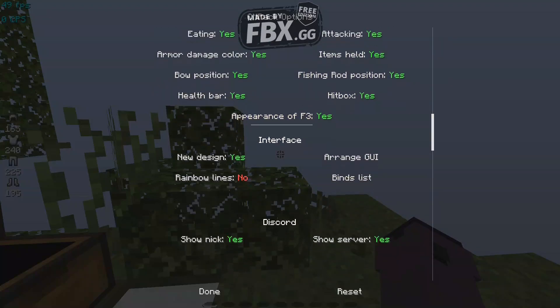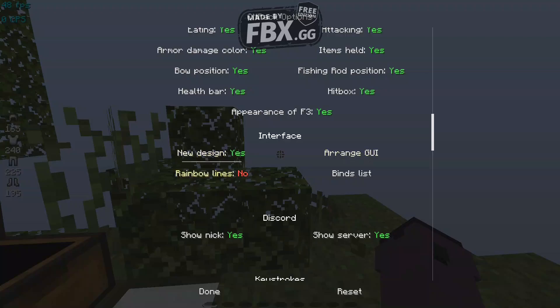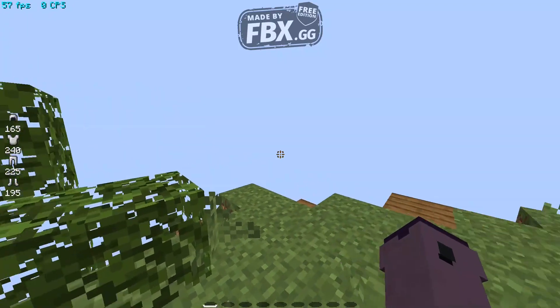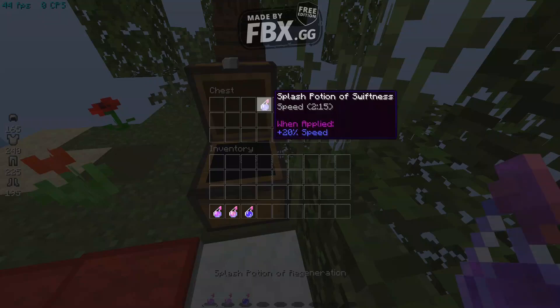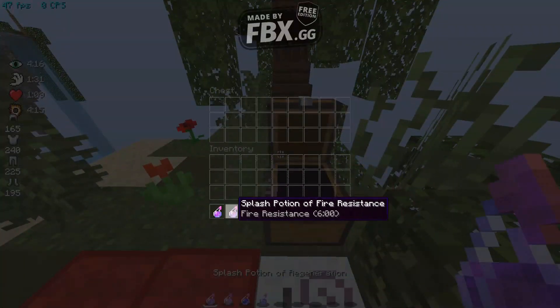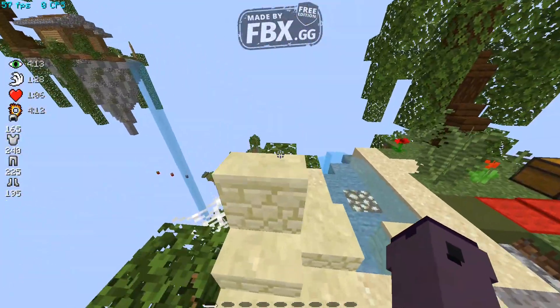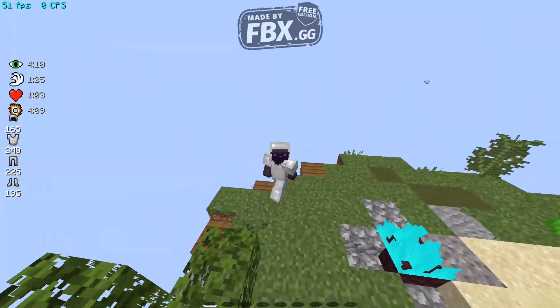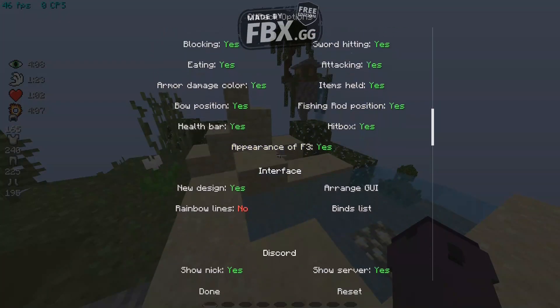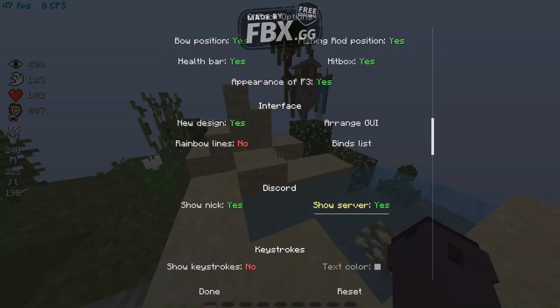The interface tab — this is where you do stuff. On Arrange GUI, this is where you can see your FPS or arrange your HUD elements, your CPS counter, and you can put keystrokes here. There's also the potion HUD. I do think they should work on their HUD scaling. That's the interface section.